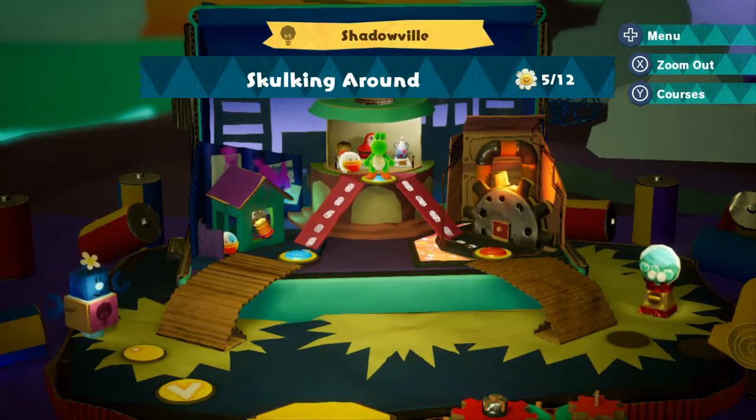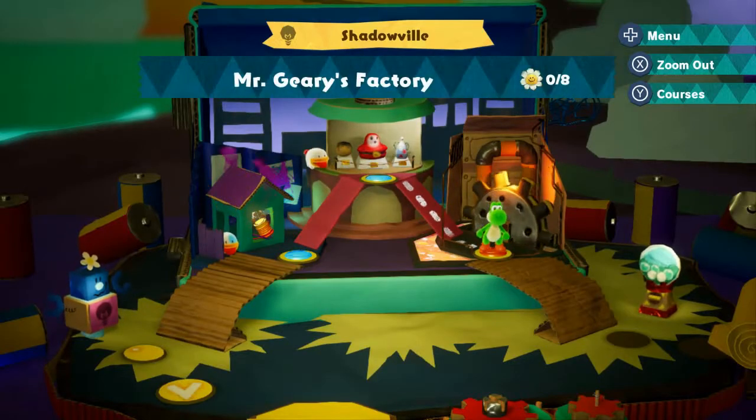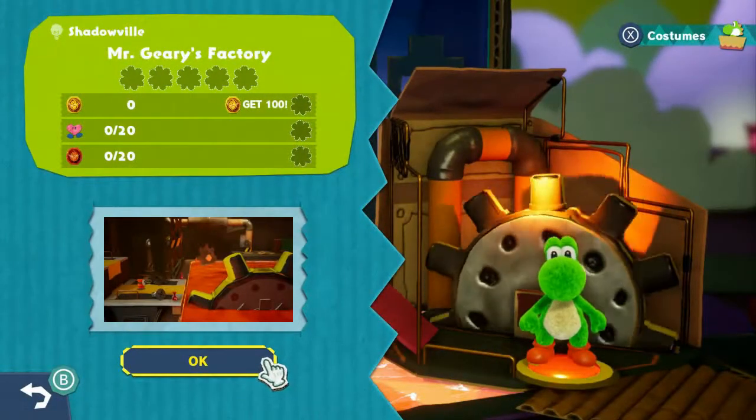Red 2 standing by, all four lit and in the green. Welcome back to Yoshi's Crafted World. We're making the final charge today as we head into Mr. Geary's Factory.